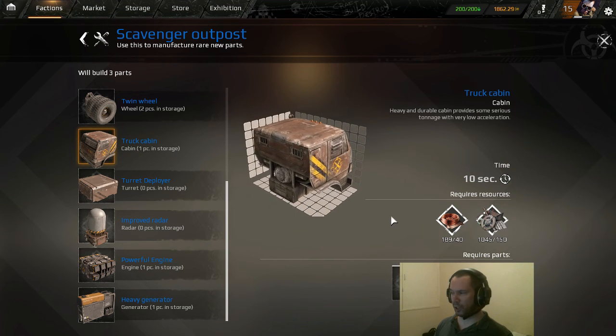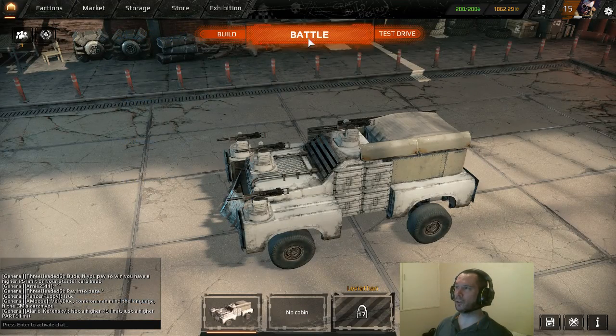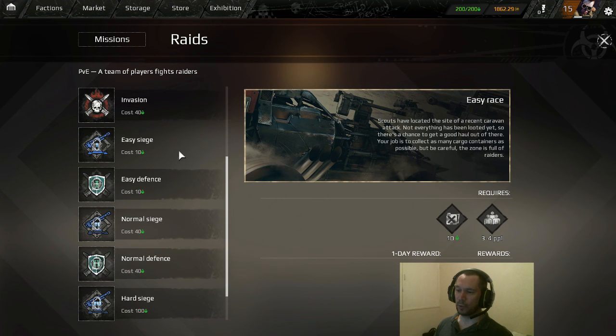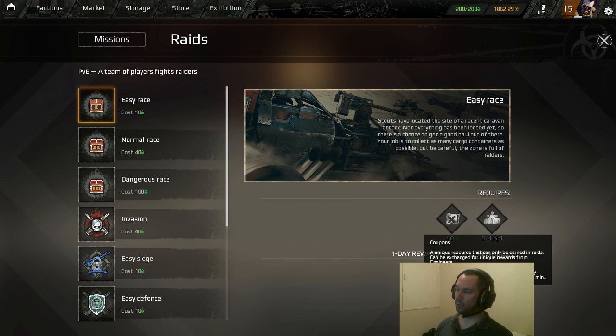The most common question is where do you farm the copper from? To farm the copper, you will need to do raids. To do raids, it costs you either 10 fuel, 40 fuel, or if you do the harder ones, up to 100 fuel. Raids are done between three to four people, and then depending on whether you win or lose, you could potentially get some coupons and some copper.